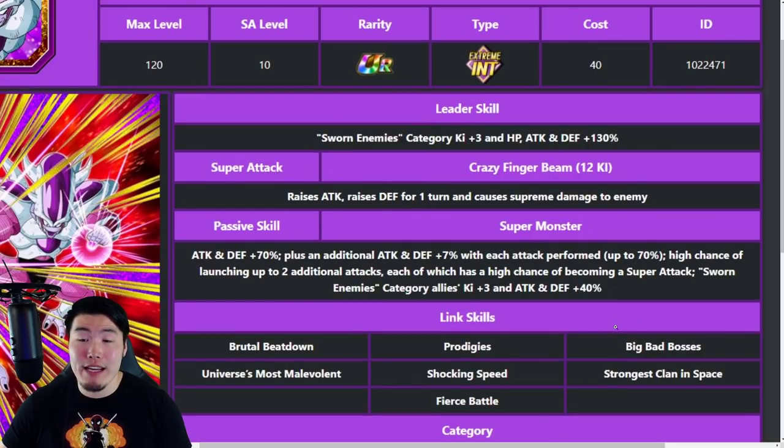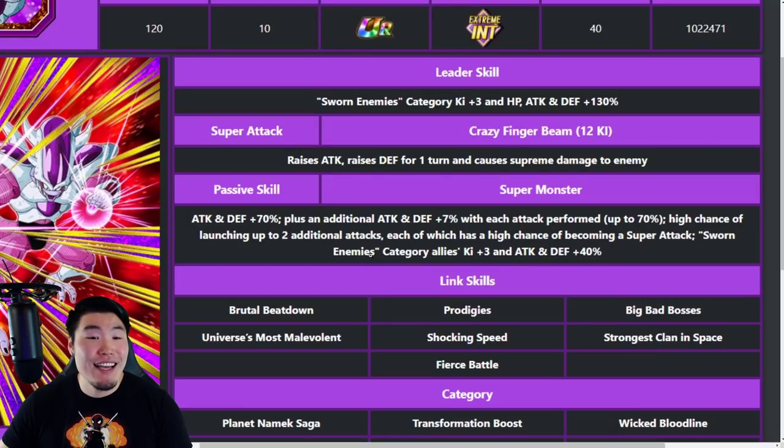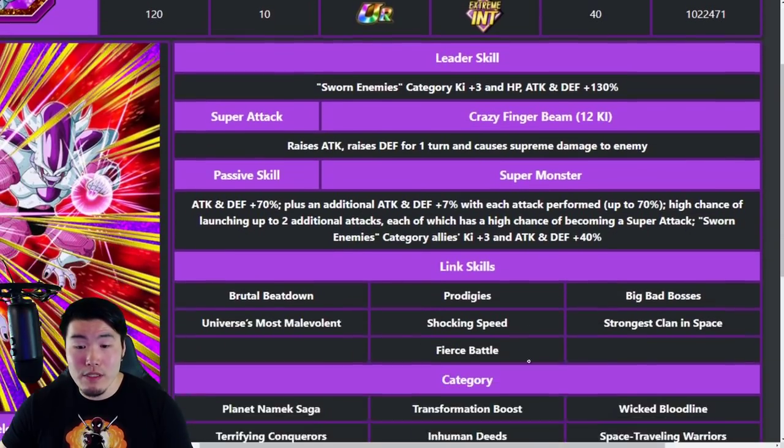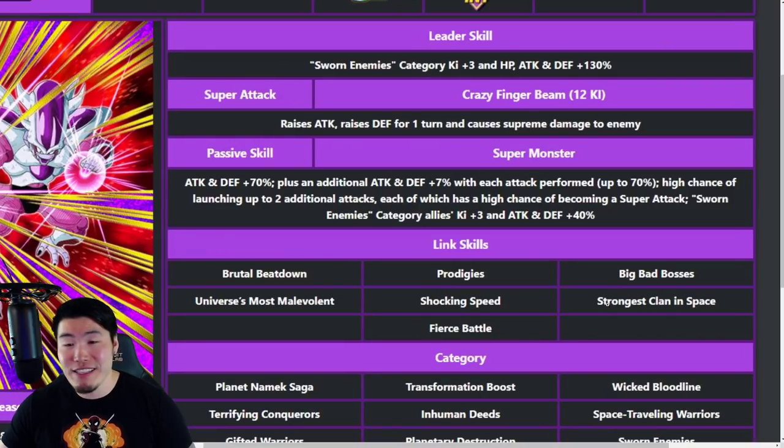Third Form Frieza's leader skill buffs Sworn Enemies with Ki +3, HP/Attack/Defense +130%. His super attack raises attack permanently and raises defense for one turn, causing supreme damage. His passive gives Attack and Defense +70%, plus an additional +7% with each attack performed up to 70%, high chance of launching up to two additional attacks each of which has a high chance of becoming a super attack, and buffs Sworn Enemies category allies with Ki +3, Attack and Defense +40%. He starts off weak but builds up quickly — potentially getting up to three or four supers per turn with dupes or skill orbs.